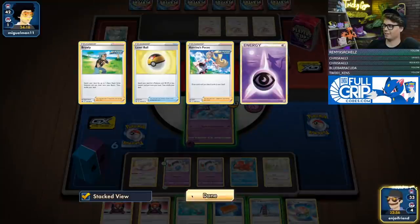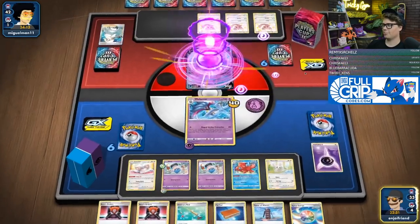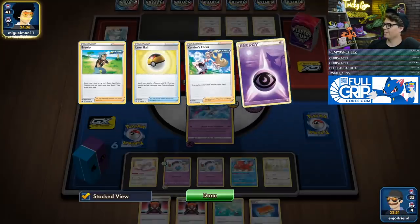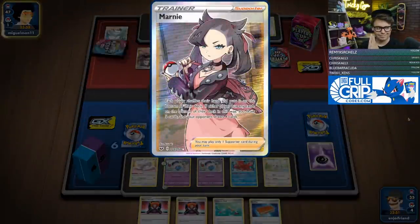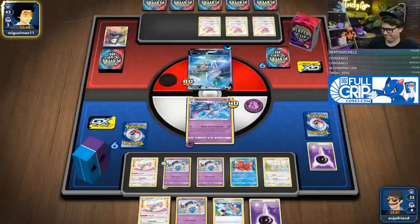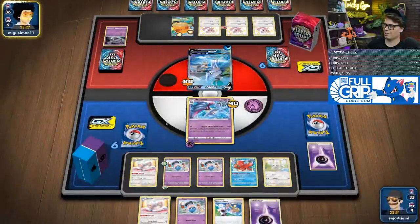I've got two Boss's Orders — I don't want to use Pal Pad yet, but I could get two Rapid Strike supporters back into the deck. We'll use Rapid Strike Tentacles for 80. I pretty much need Bruno right now because I don't want these Bosses in my hand. I'll use the Ordinary Rod as soon as this Malamar gets knocked out. Korrina's Focus — those Bosses got sent to the bottom of my deck, which is good. I don't want those until the end of the game.